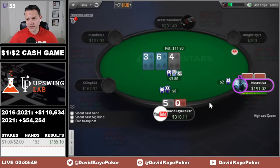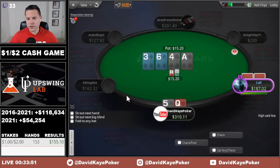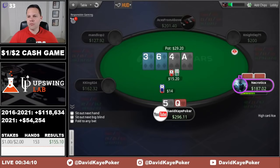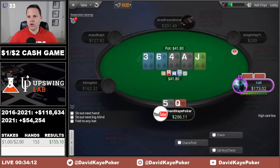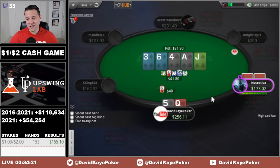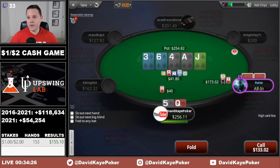We check pre-flop and raise the 6-4-3 flop with the open-ended straight draw. Turn is an ace and we keep betting. Jack on the river. With no diamond, I think we bluff — not great that we block their straight draw, but I'm going to blast off on this run-out with the diamonds missing and not having a diamond. Unfortunately we get jammed on, so our timing here did not work out.